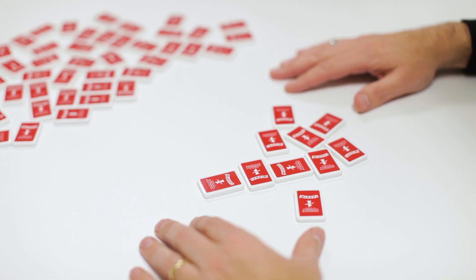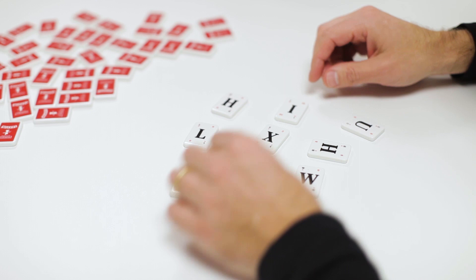How to win. Race to create words using all your letter tiles. Get rid of all your letter tiles first to take the round. Take 5 rounds to win.